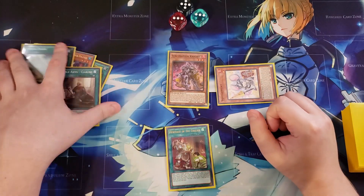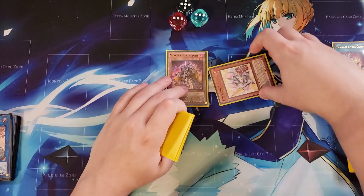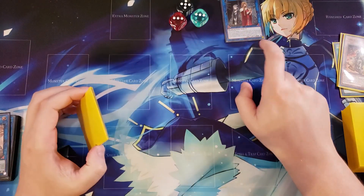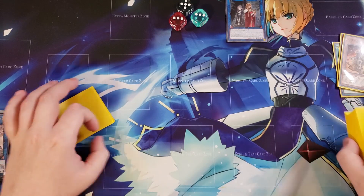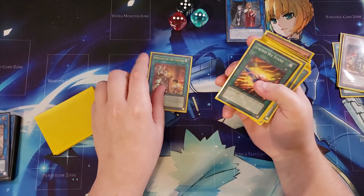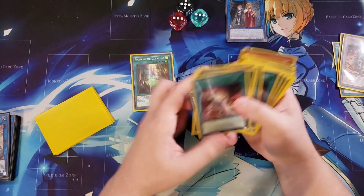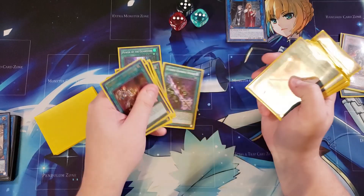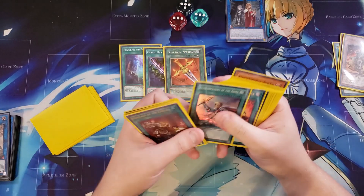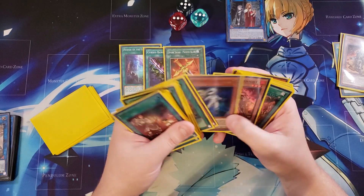We're going to shuffle the deck up, and then link summon into a copy of Isolde. Isolde is the very important playmaker of the entire deck, because Isolde is going to send your equip spells to the graveyard to be able to get your copy of Benkei on your side of the field. We're going to send a copy of Power of the Guardians, a copy of Cursed Bamboo Sword, and a copy of Divine Sword Phoenix Blade — those are extremely powerful cards to send to the graveyard just to get you additional plays.